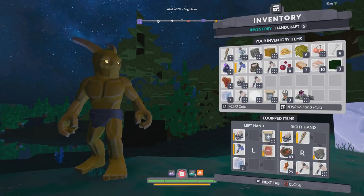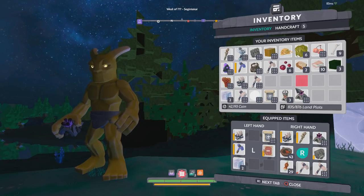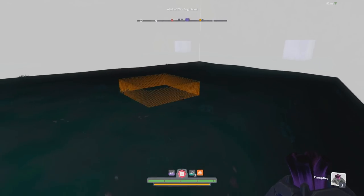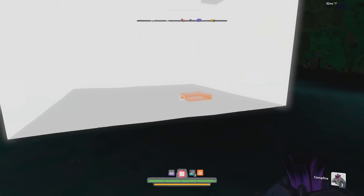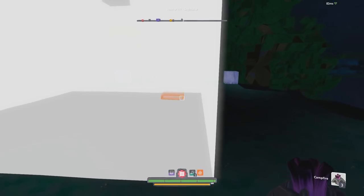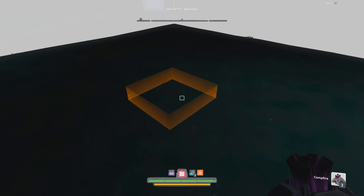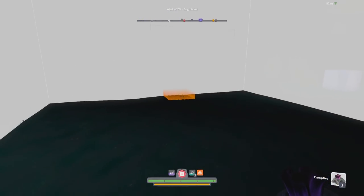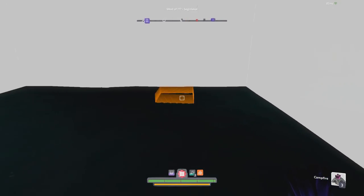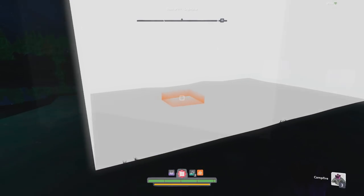Head over to your inventory and you can use the triggers to place things on either the left or right hand depending on which trigger you use. This really bright white box is a little disorienting but this is the area that the campfire will protect. Go ahead and place this down, and notice that it doesn't matter where you place it inside the square — it still reserves the same plots.